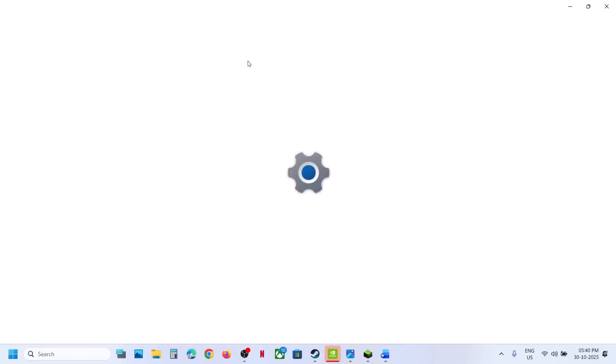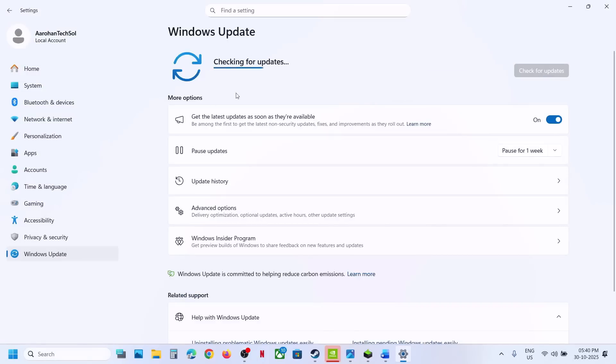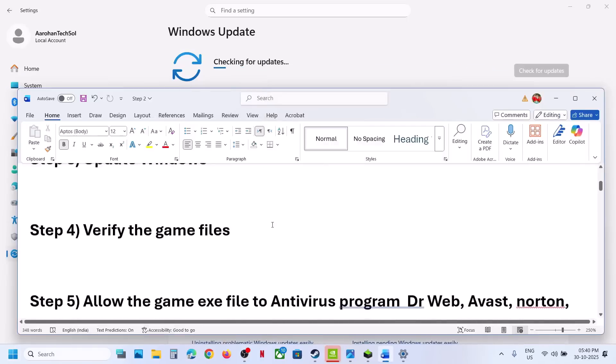The next step is to update Windows to the latest version. This is important — go to Windows Update and click on Check for Updates. Once all the updates are installed, restart your computer, and after the system restart you can launch the game and check.